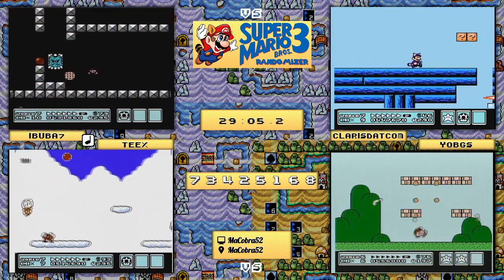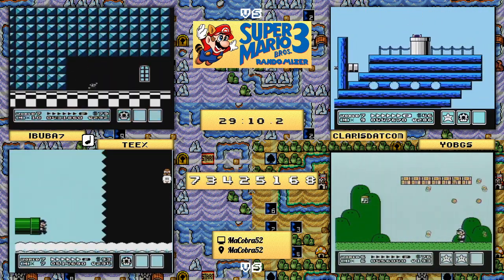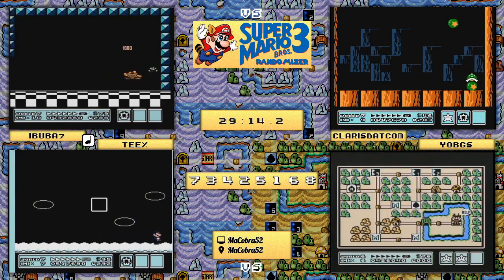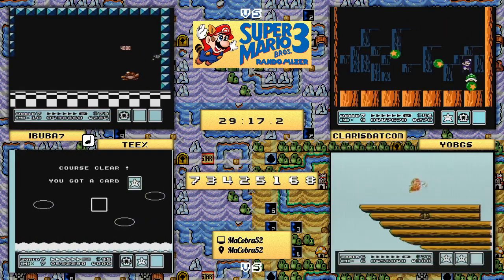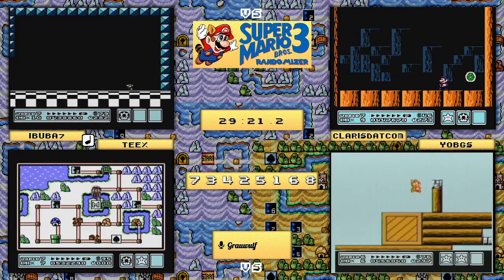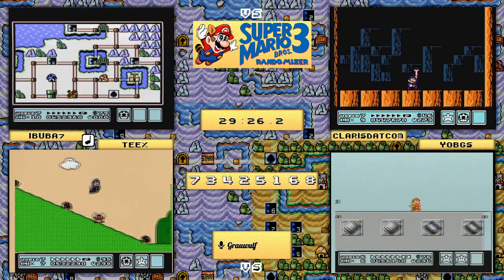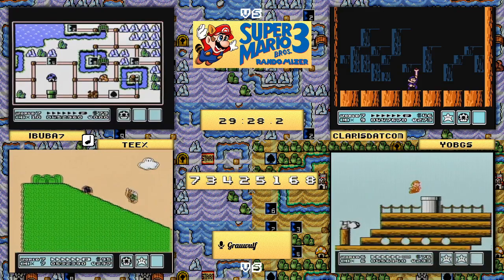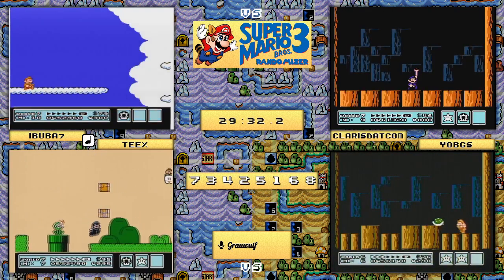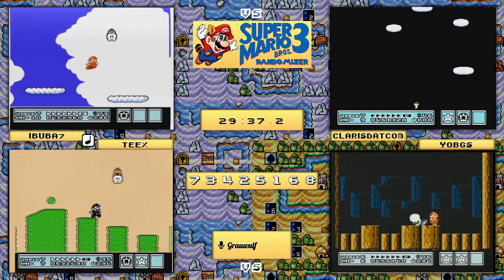This is a swing for the ages, folks - swinging for the fences to see what sticks! claris.com looks like a home-run leader at this point. Ibuba7 is working furiously to get caught back up - going to play an extra fortress to ensure it's not required. He may not find out whether it was required, but the fact is he doesn't have that extra hammer, meaning he won't be able to break the rock and will have to play the slow strat. At this point claris.com is the undisputed leader.